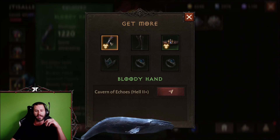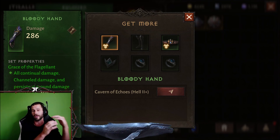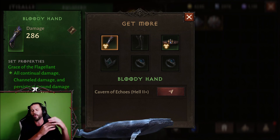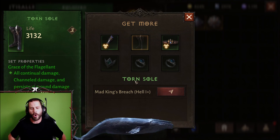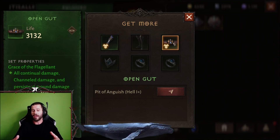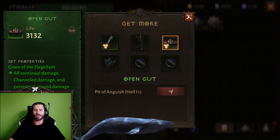Whenever you click this, you'll notice you can farm Bloody Hands — it says Cavern of Echoes, Hell 2 plus. Hell 2 plus means you have to at least be in Hell 2 to get Bloody Hands. You can also be in Hell 3 or Hell 4 and Bloody Hands will drop with better stats and higher paragon level requirements. You can also see Torn Soul drops at Mad King's Breach, Hell 1 plus, and Open Gut at Pit of Anguish, Hell 1 plus. It's very easy to see where to get each set piece, and it works with every single set.